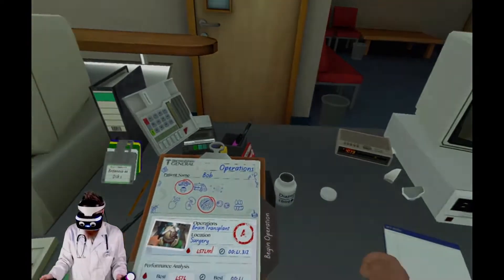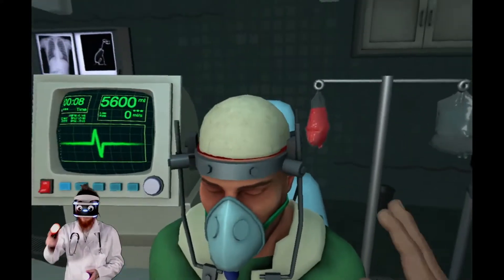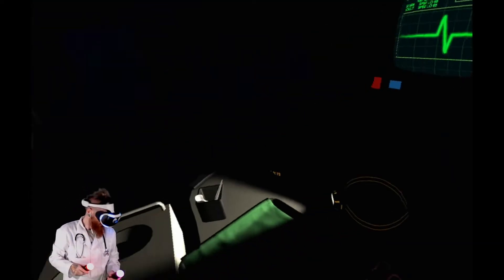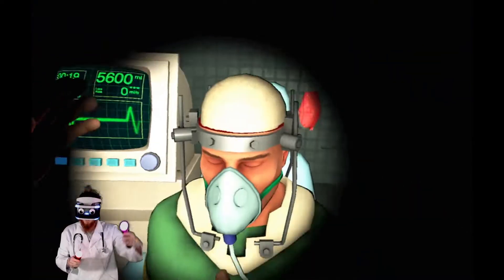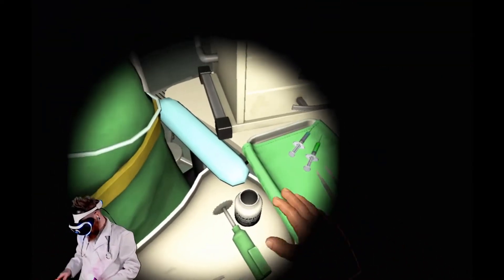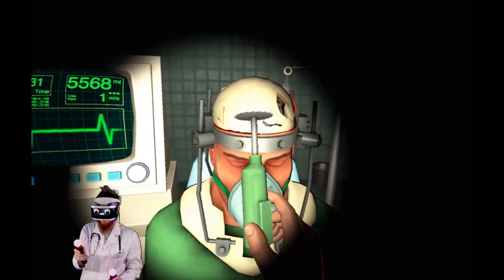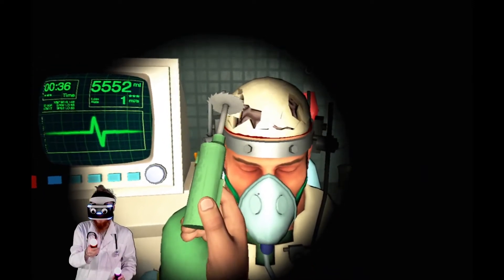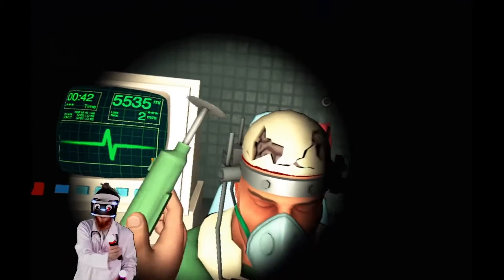It's Bob again. Bob, what are you doing to yourself man? Okay, I know what to do. Oh no, the power is gone — the budget cuts have caught up with the hospital. We need some very important tools for this. We have the bone saw. Come on Bob. You'll feel a slight gnawing on the brain. It's okay Bob, we're in this together. There we go Bob. Crack you like an egg Bob.